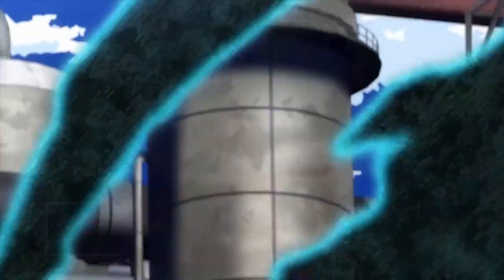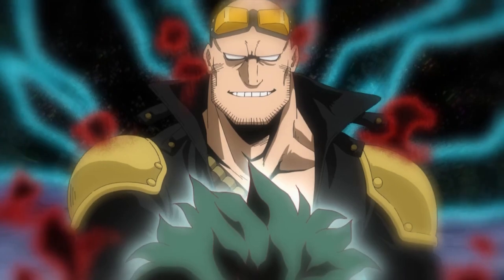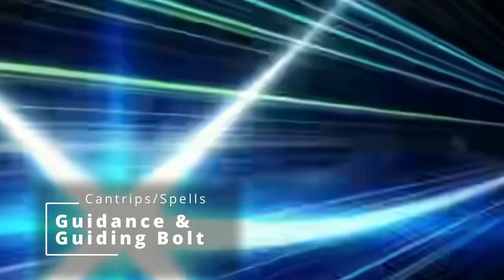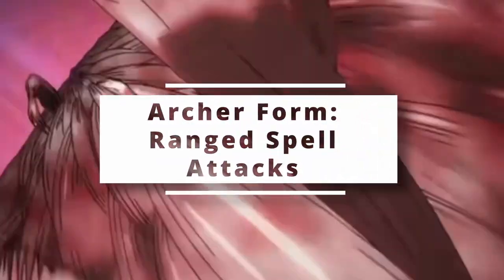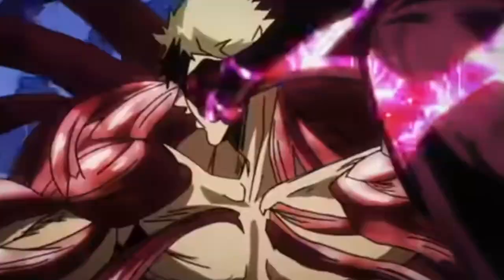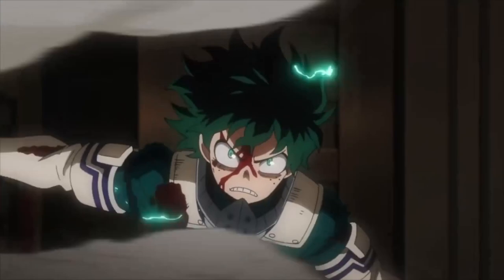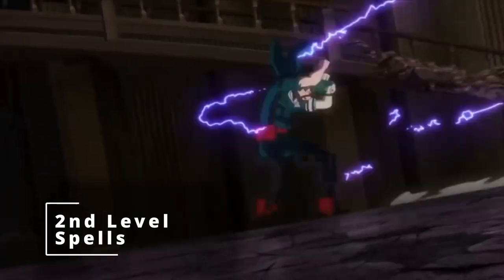At second level of Druid, you choose a Druidic Circle subclass. There aren't many that apply super well. You could go Circle of Dreams since Deku enters a dreamscape when talking to other users of his quirk, but I like the animation of One for All being sparkly and shiny, so I'm going with Druid Circle of Stars. This gives you the Guidance cantrip and access to Guiding Bolt, plus a Starry Form — either Archer for ranged spell attacks, Chalice to boost healing, or Dragon, which I'd recommend, because if you're concentrating on any spell you can't roll less than a 10 on a concentration saving throw. At third level of Druid and twentieth level overall, you get second-level spell slots — grab Gust of Wind for the whole smash-with-air concept.